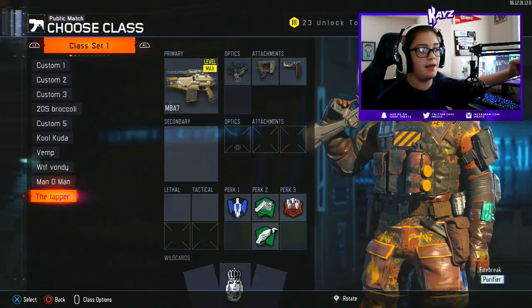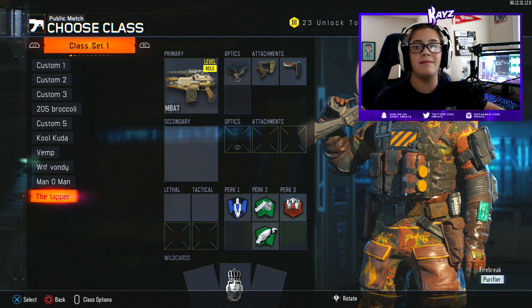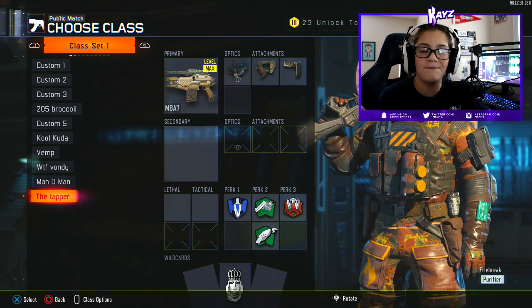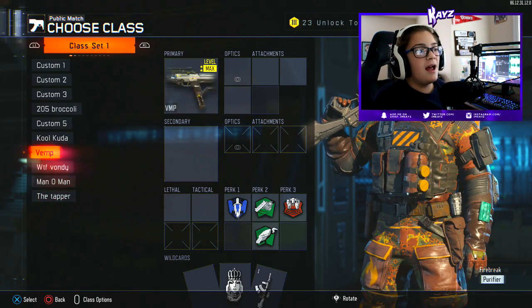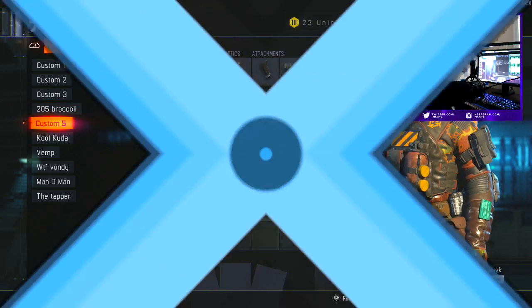I'm not including DLC weapons because my supply drop luck is bad — I don't get DLC weapons except for the WTF von DHG-40. If you guys want to see another video on DLC weapons let me know, but we're gonna head into a game and go through each gun.